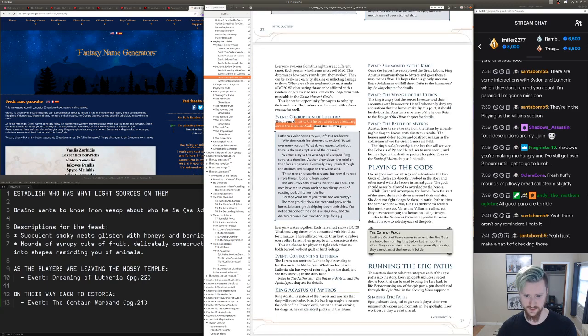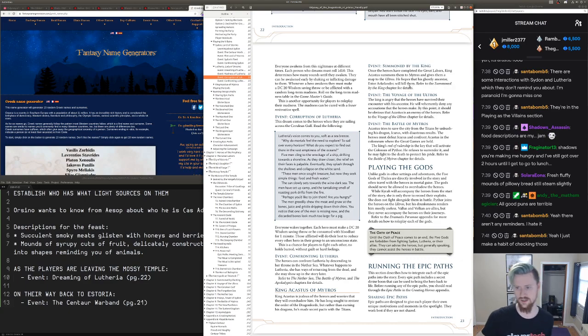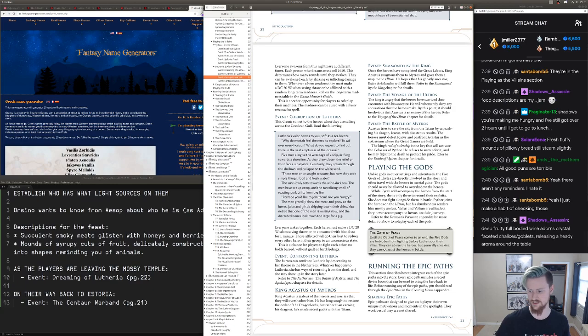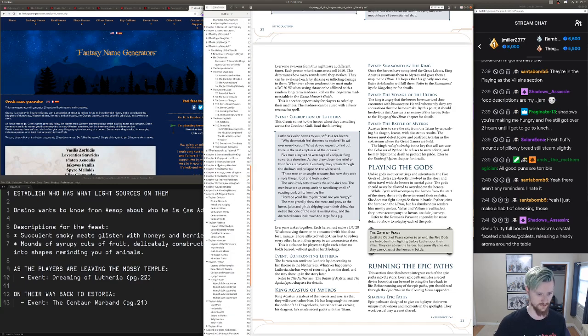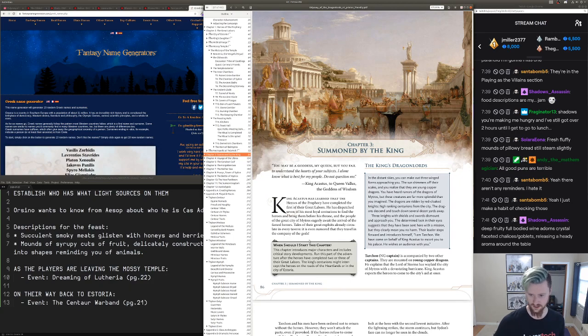After the heroes complete their second labor, that's something I need to be aware of — sailing across the Cerulean Gulf. Once they've completed all the great labors, King Acasus summons them to Mitros. But actually chapter three says to run this part of the adventure after the heroes have completed two or three of their great labors.